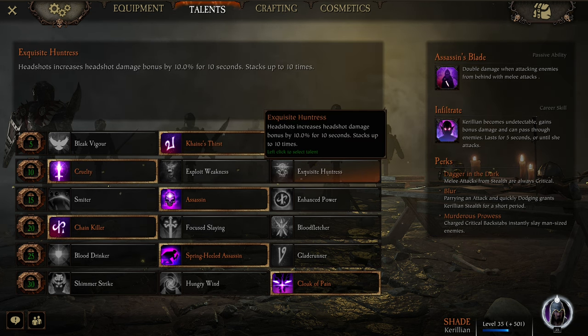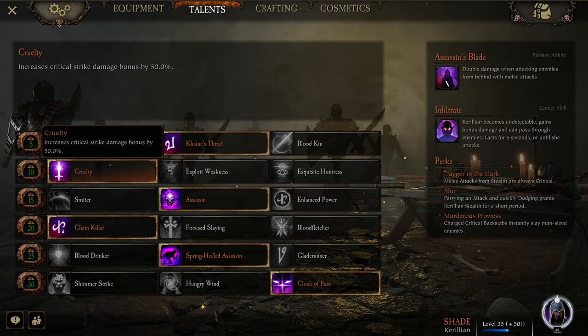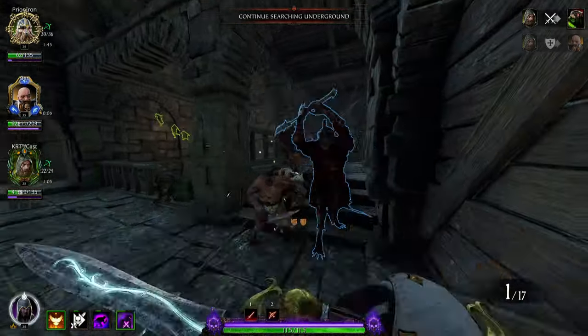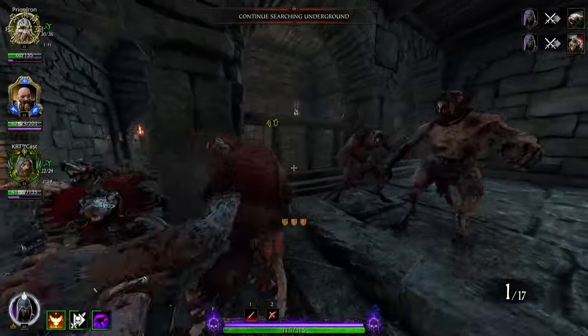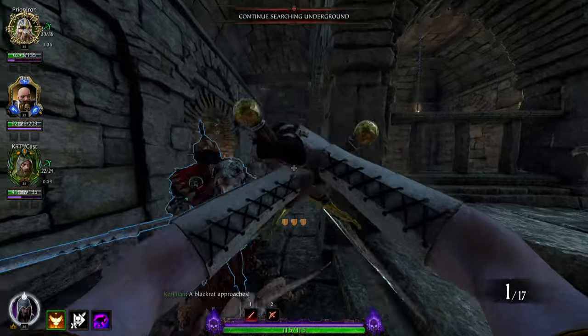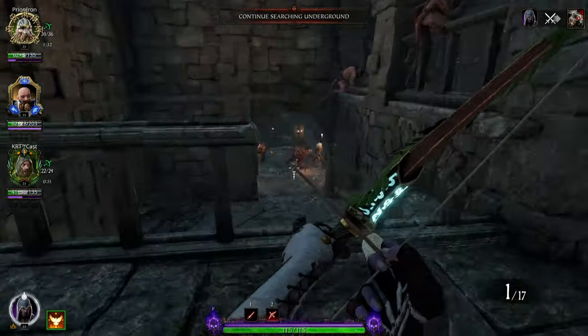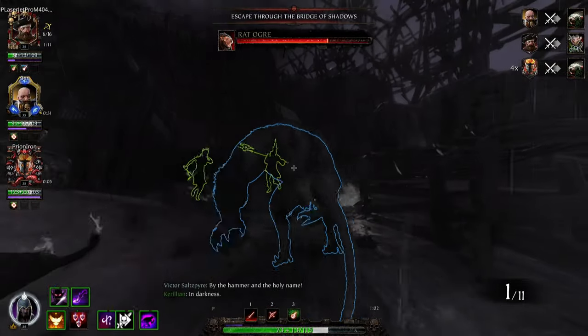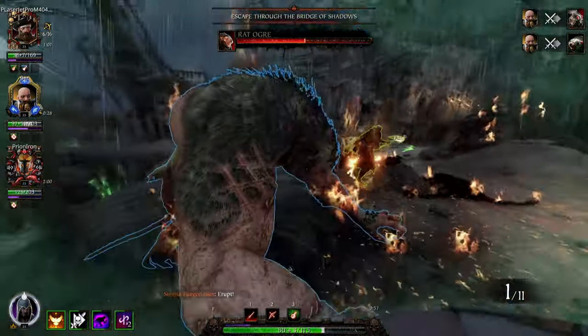I just want to quickly go over the change to Exquisite Huntress — they increased the duration from 5 to 10 seconds for the stacking headshot damage, which I think is excellent. However, since we're trying to maximize monster damage, we are going to be taking Cruelty, which increases the critical strike damage bonus by 50%. On her level 15 line, Assassin is her best option for this kind of build — she gets 40% bonus damage on headshots and critical strikes. On the level 20 line, we're going with Chain Killer, a new talent where successive charged backstabs increase backstab damage by 25% for 5 seconds, stacking up to two times. So we have three talents in a row dedicated to doing damage from behind or on crit.